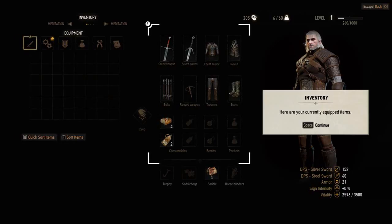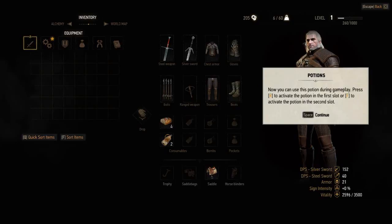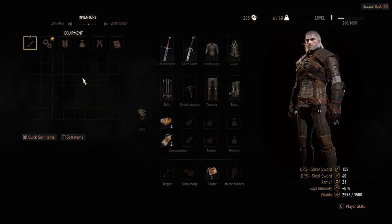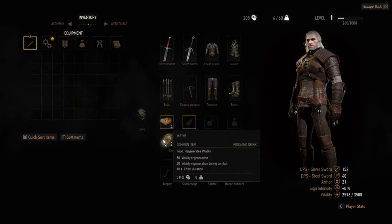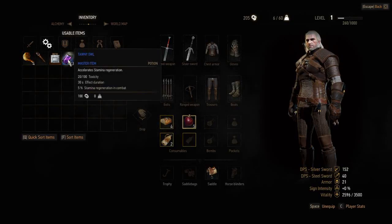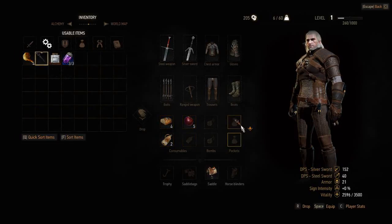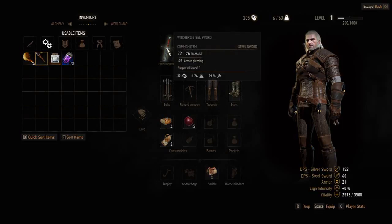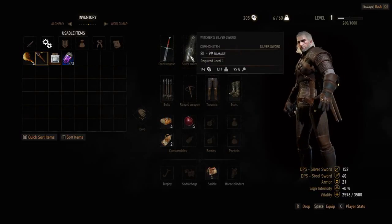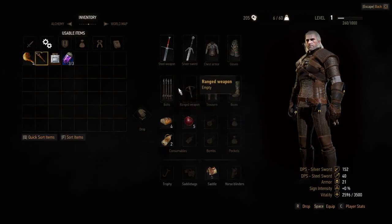Here are your currently equipped items and items currently in your possession. Tabs show stats: DPS, armor, sign intensity, and vitality. Potions can be used in here. Consumables — we got lots of fun stuff. We got bread and water, both for vitality. Let's also equip some plums. Tawny oil accelerates stamina regeneration and has a toxicity level. I'm not going to equip the chicken yet. Steel sword, silver sword, Kaer Morhen armor, hunting gauntlets, hunting boots, hunting trousers, no ranged weapon but we got some bolts. Equipment looks good to go.